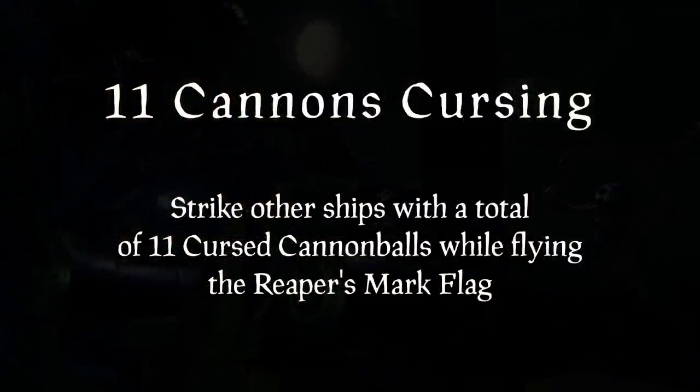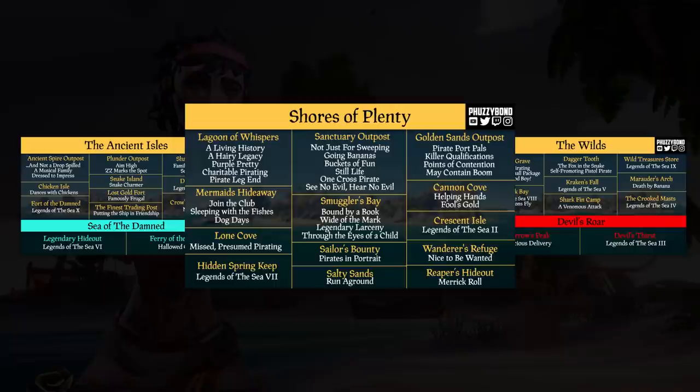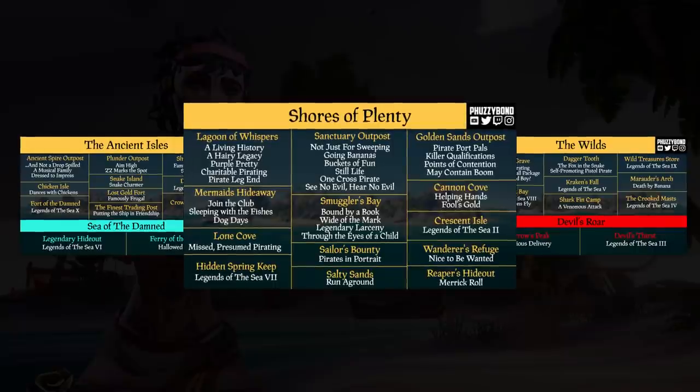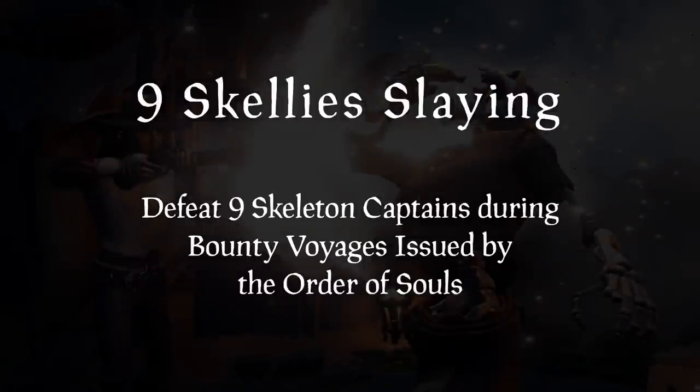11 Cannons Cursing only works on other player's ships, which means skeleton ships do not count. 10 Legends Searching interacts with Umbra's immortalizations — I have full detailed images of each of their locations in the description below or in my Discord. Now with this one, you can do it without doing it — you know what I mean?